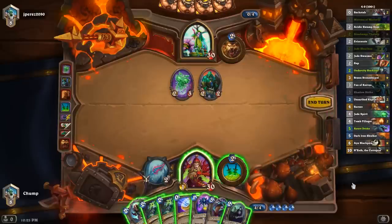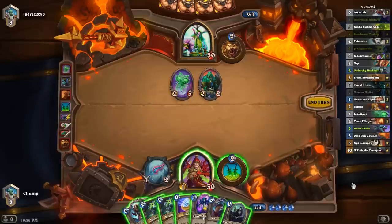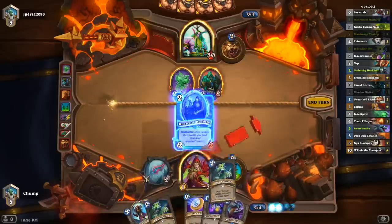I kind of feel like I just want to be able to coin out Azure Drake next turn if it seems good. I could go Mistress, Coin, Double Shuriken to clear his board — those are my first Jade Golems so they're only 1-1 and 2-2. I can also just play Azure Drake here. Or I could just go Huckster, Shuriken — much more of a natural play. Let's just go for the Huckster, Shuriken play here.